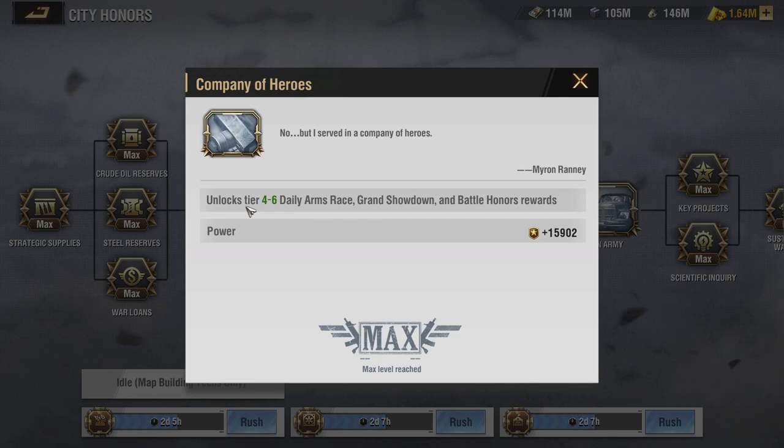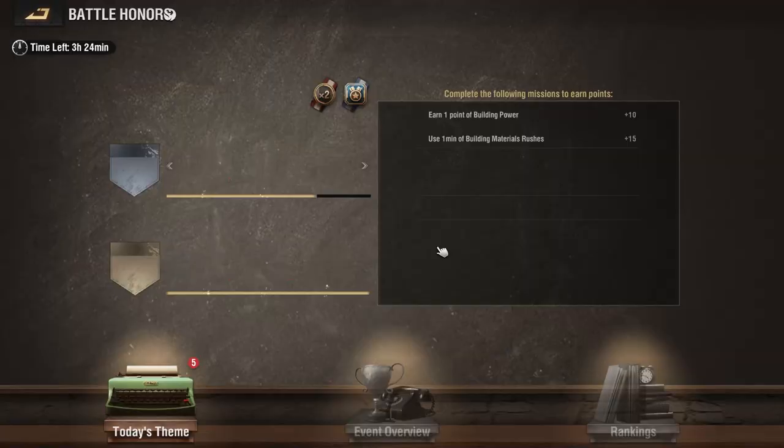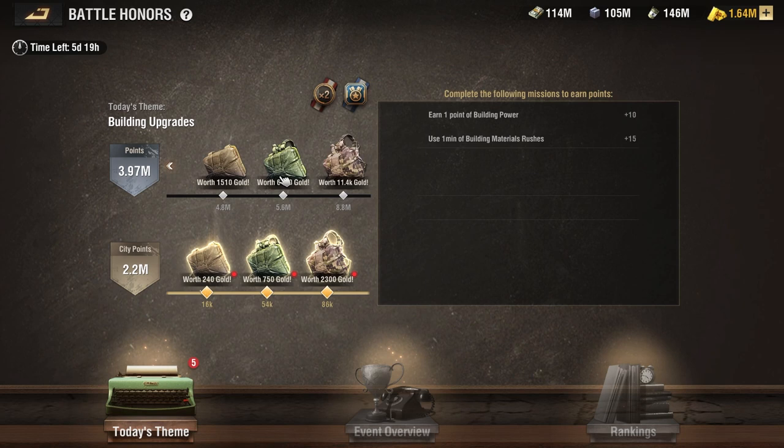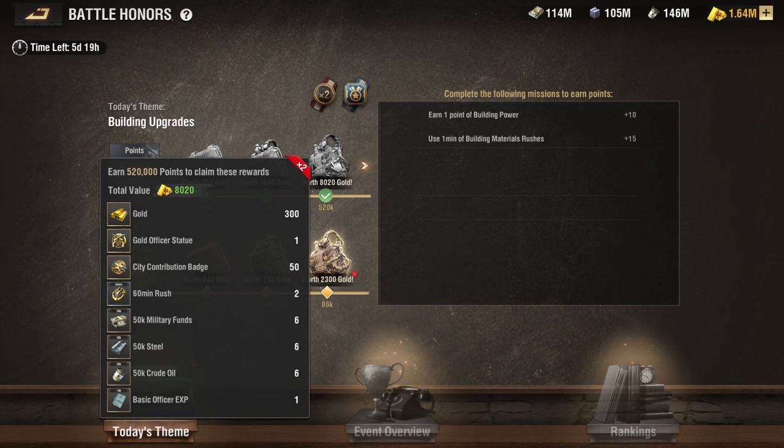As newer players, you're familiar with Grand Showdown — that's when level 1, 2, and 3 cities are opening up. Once fully opened, you have Daily Arms and Battle Honors repeating. They're basically the same thing with slightly different rewards. The nice thing about Battle Honors is that instead of just City Contribution Coins, every third reward of each tier — Tier 1, Tier 2, and Tier 3 — you actually acquire Gold Officer Statues in addition to City Contribution Badges. The normal Daily Arms event does not include Gold Officer Statues.